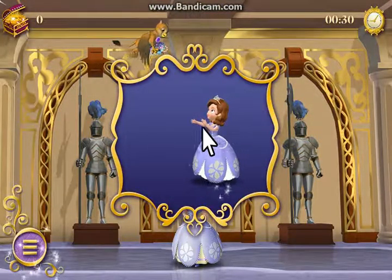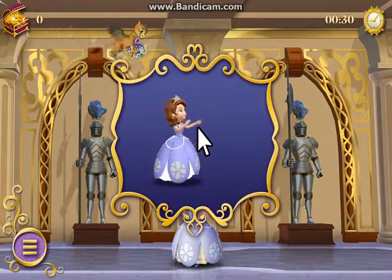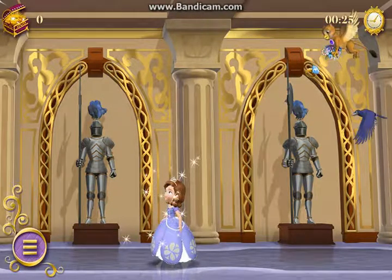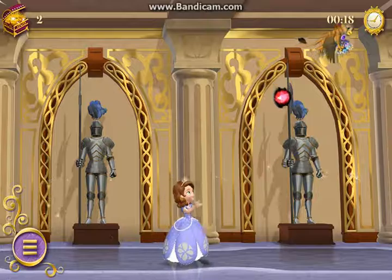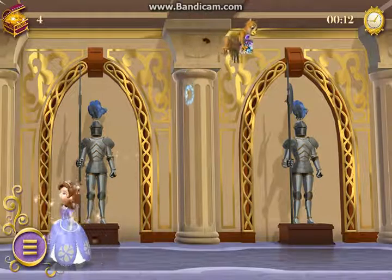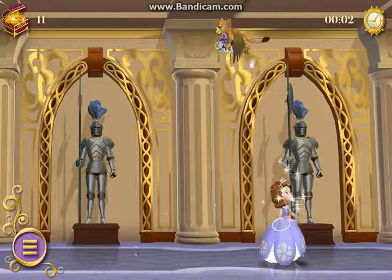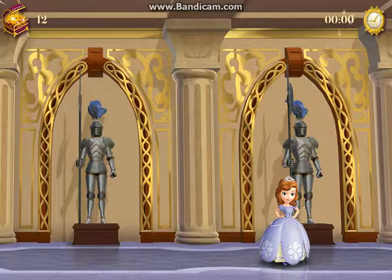That griffin is escaping, and he's dropping jewelry all over the place. Move your mouse left and right to help me catch the objects. Watch out for this pendant though — Wyrmwood likes these and might distract us. Wyrmwood! Remember not to catch that pendant. It's Wyrmwood! We did it!